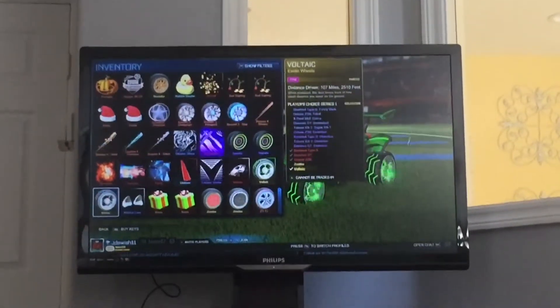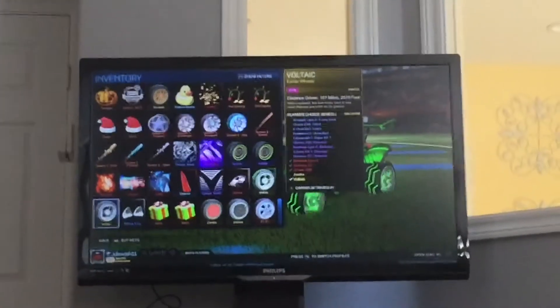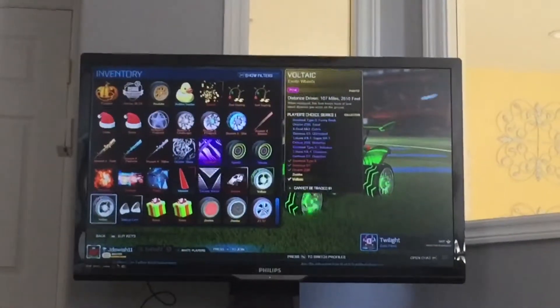It wasn't a double crate weekend — it was insane luck. I traded a hex, because hex went down to 0.4, and a couple of crates for these pink voltaics, which look really nice.